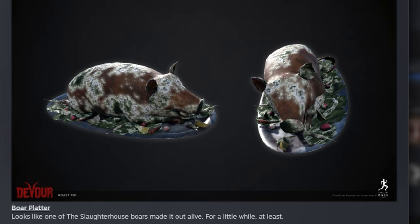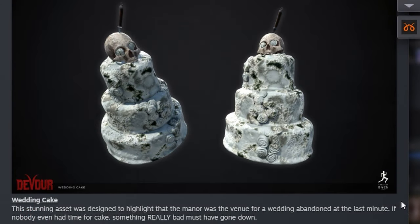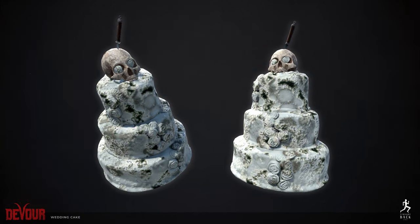Next up we have the Boar Platter. The team says: 'Looks like one of the Slaughterhouse boars made it out alive — for a little while, at least.' This could be related to how we're supposed to get the Cursed Heads, but only time will tell. And last but not least we have the Wedding Cake. The team says: 'This stunning asset was designed to highlight that the Manor was the venue for a wedding abandoned at the last minute. If no one even had time for cake, something really bad must have gone down.' I don't know what role the Boar Platter or Wedding Cake will play — whether they're things we look out for or interact with. It would be funny if the Wedding Cake chased us like minions, but that probably wouldn't make sense. We'll have to wait and see.